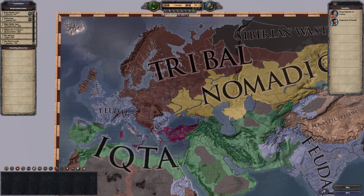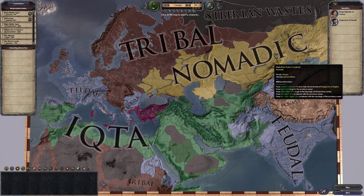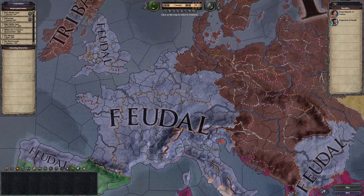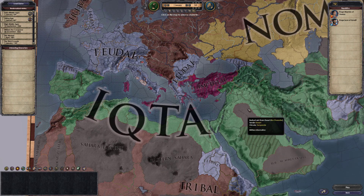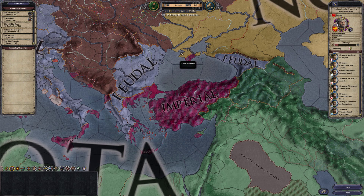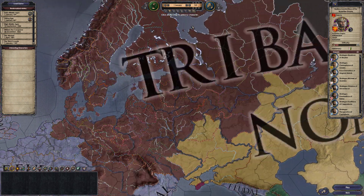We're going to choose a tribal government. Now there's varying governments - there's nomadic, like horse-based nomadic tribes or clans. Feudal, which is what you'd expect when you think medieval: king with vassals and so on. Iqta, which is basically feudal just for Muslims. And then there's imperial, which is a special government for certain empires. We're going tribal because we want to be able to join a warrior lodge - tribals usually all have access to a warrior lodge, and that will be quite important.